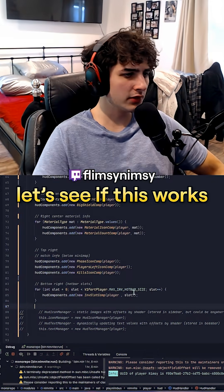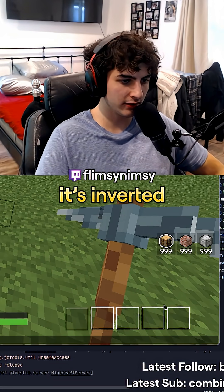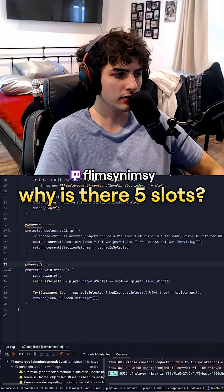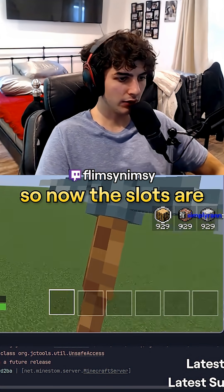Okay, let's see if this works. First of all, we have five slots - it should be six. And second of all, it's inverted. So we gotta do this: hudicon.get one, two, three, four, five. Why is there five slots? Oh, it's equal to - there we go. So now the slots are being selected correctly.